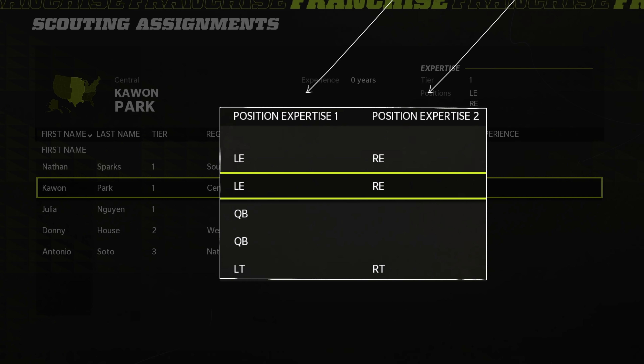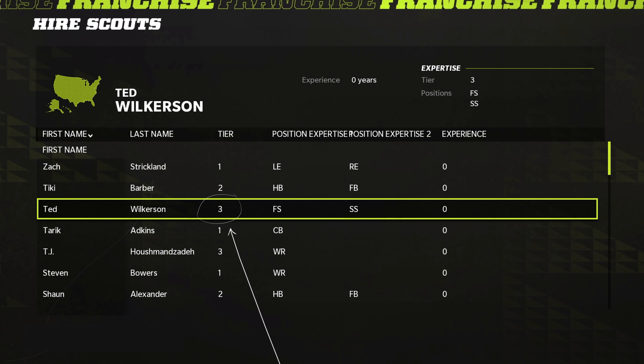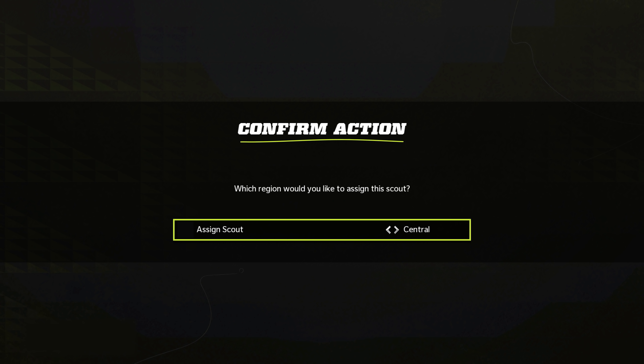Each scout has positions of expertise and a tier from one to three. When replacing a scout you must replace them with one of the same tier. You can adjust your scouting department and their assignments anytime from preseason week one through regular season week one.